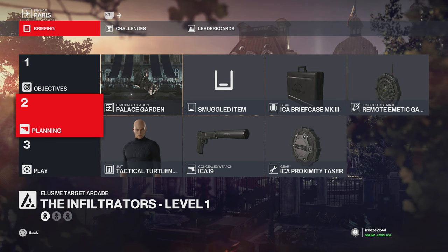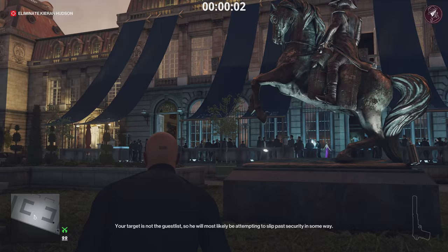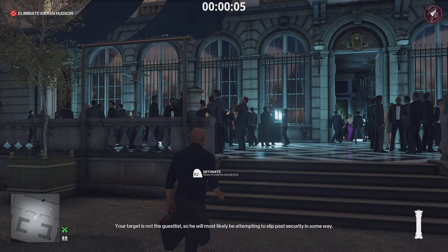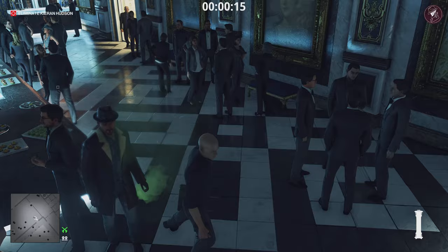We're going to start in the palace garden. I'm going to bring along a briefcase with a remote emetic gas device stored inside it, and we're going to bring along a proximity taser. From the very start we're going to retrieve the gas device out of the briefcase and immediately conceal it back into the briefcase. What that's going to do is arm the gas device inside the briefcase, so we can now use it while it's in our hand like this.